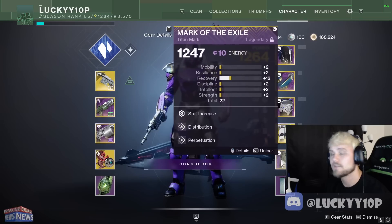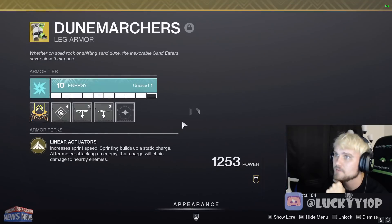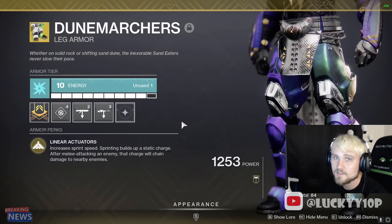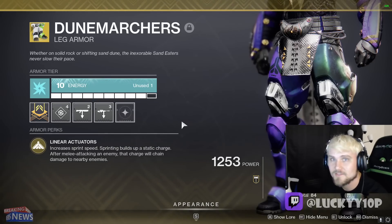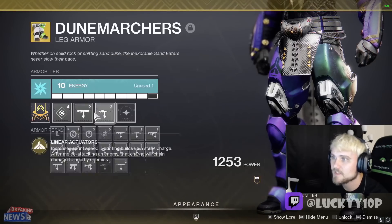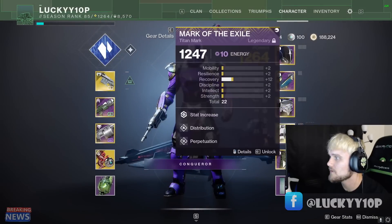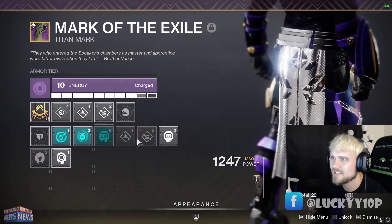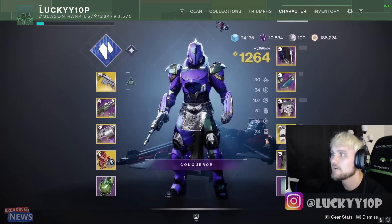Radiant Light is only on an arc armor piece, and I'd recommend doing it on the chest or the class item — those are the armor pieces with the most forgiveness. You really need to use these mods efficiently, so if this was an arc piece I wouldn't have enough energy for that. Moving on to the boots, I'm going to continue to use Dune Marchers — just a solid, clean exotic. We've got shotgun scavenger and sniper scavenger now instead of special ammo scavenger, and a recovery mod. On the class item we've got recovery mod, distribution, and perpetuation.